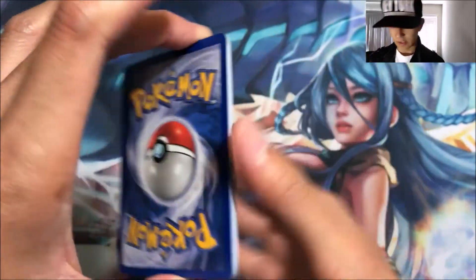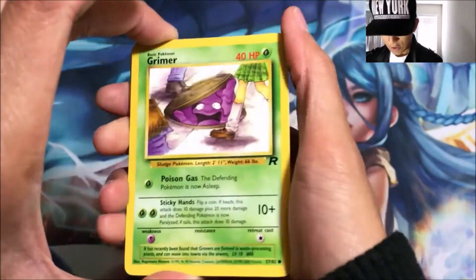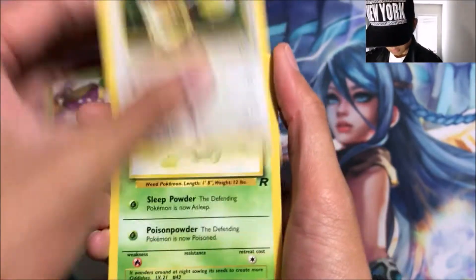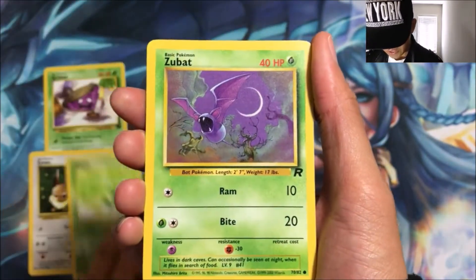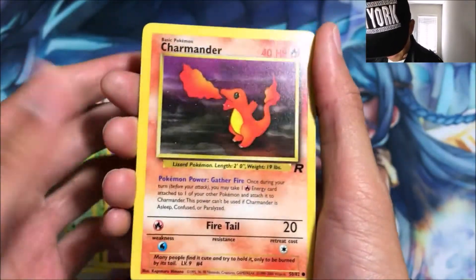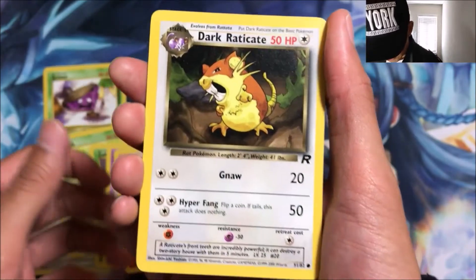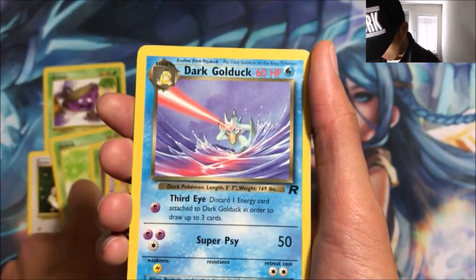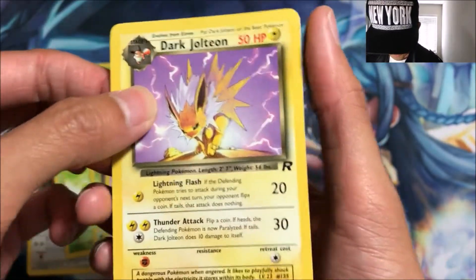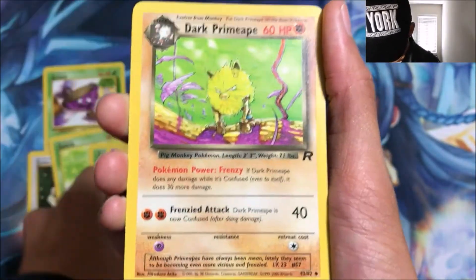Okay, we got a Grimer, an Eevee, we got an Oddish — these are so old — Zubat, an Abra, sick Charmander, that looks nice. Dark Raticate, that's a common. Dark Golduck. Our first uncommon: Dark Jolteon, nice, one of my favorites. We got Dark Primate.